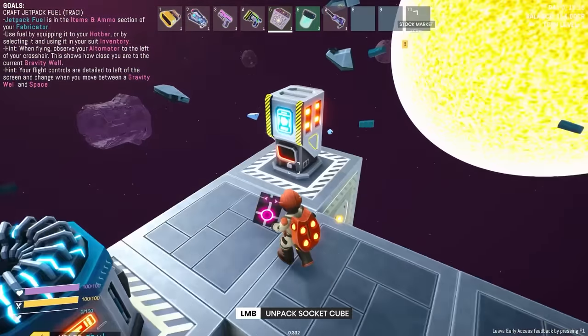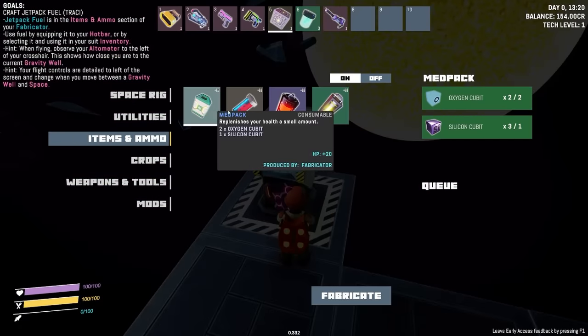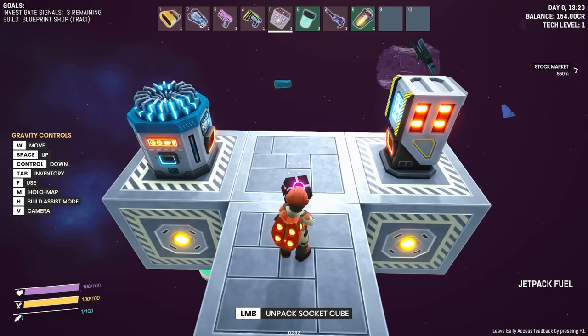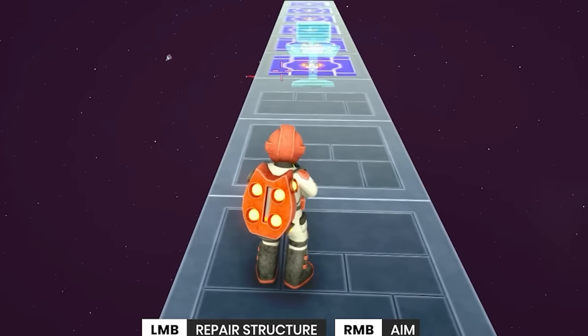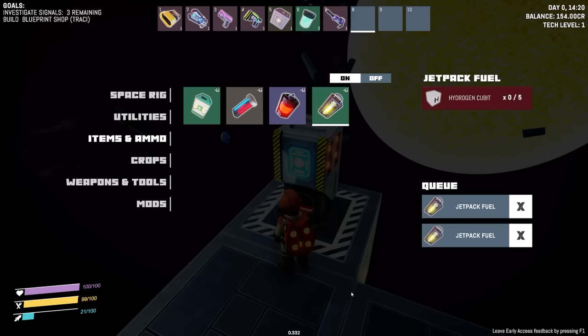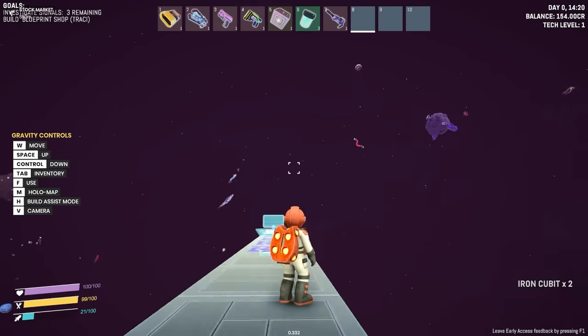If we head to the fabricator, go to items and ammo, we can now create jetpack fuel, which costs hydrogen. I've got 15 of that, so let's fabricate some jetpack fuel. The machine has coughed that out — we have fuel, which means we can jetpack. I think first let's fill up my hydrogen pack. I'll fabricate two jetpack fuels.